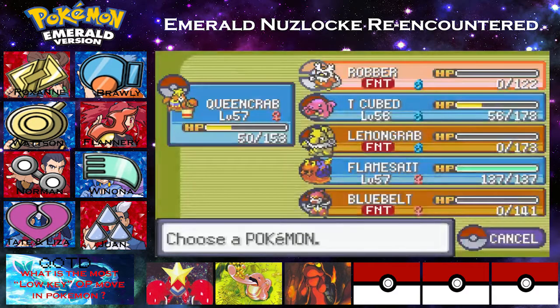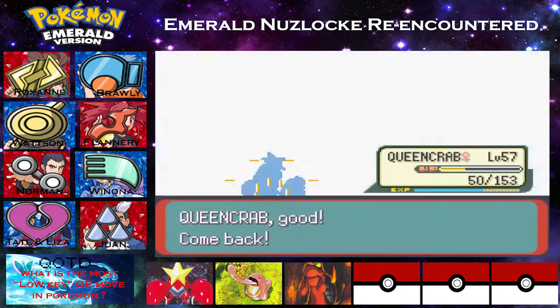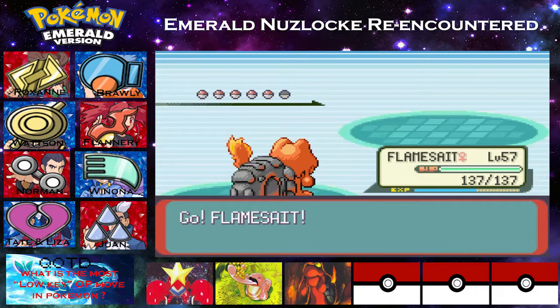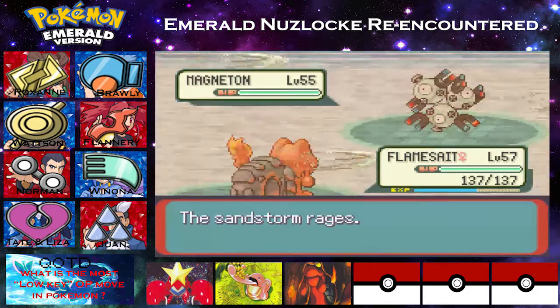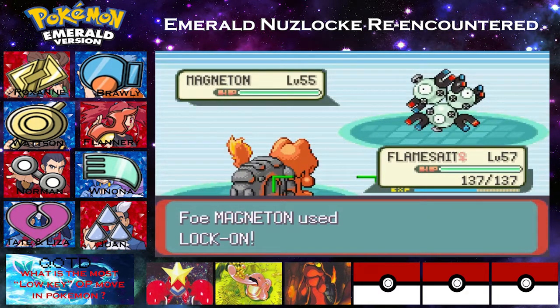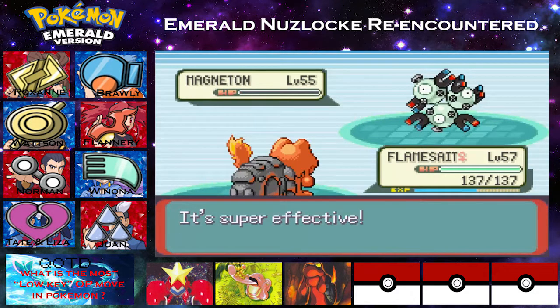Magneton - I believe that's what just came out. Definitely not staying in on Magneton. We will use a Fire attack to quickly get rid of it. Luckily, the Flamethrower won't hit me back with Steel typing. He's going to use Lock On. Hopefully there's nothing serious going to happen, but I'll also hopefully just Flamethrower it so we don't have to worry about what the next move will be. Hopefully Flamethrower will just take it out quickly - and indeed it does.